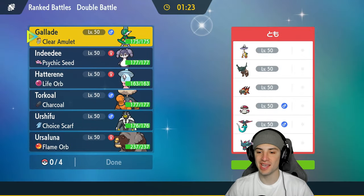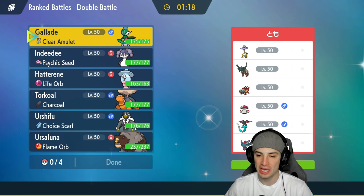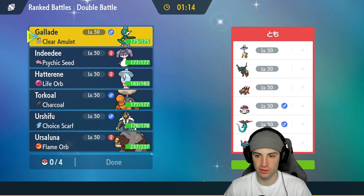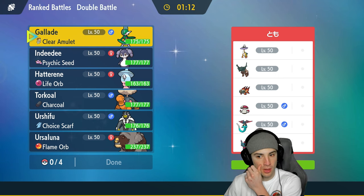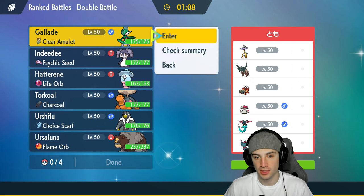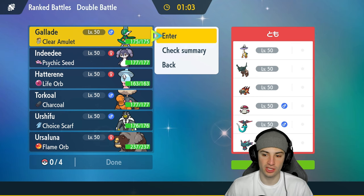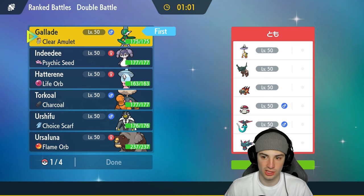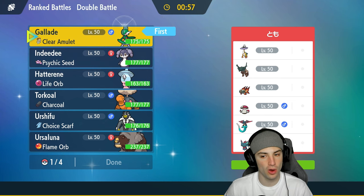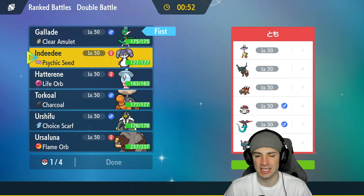Hopping into our second match. We're going up against Raging Bolt alongside Ting-Lu, Chi-Yu, Fluttermane combo, and last but not least Amoonguss for support. We definitely need to pop Trick Room. Amoonguss is going to be rather annoying, especially after Trick Room — it's so slow and can put Pokémon to sleep. We still have to pop Trick Room, we just have to watch out for it.